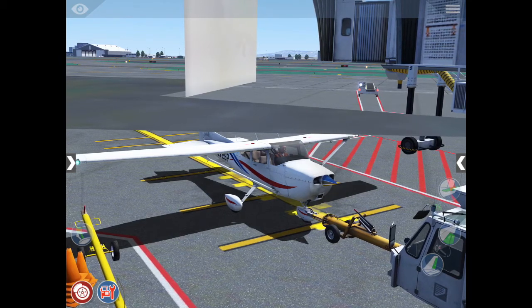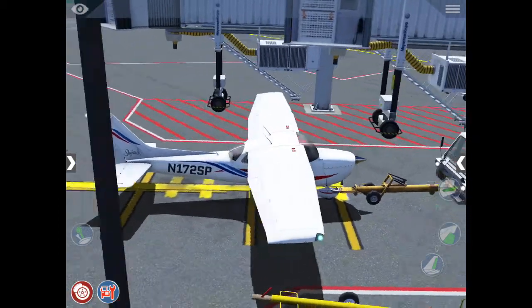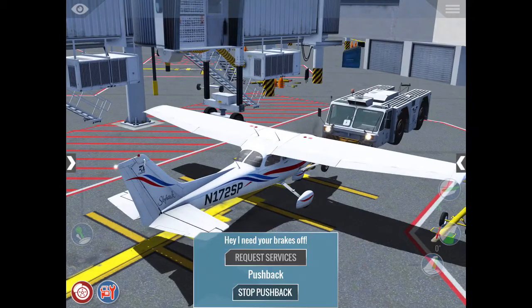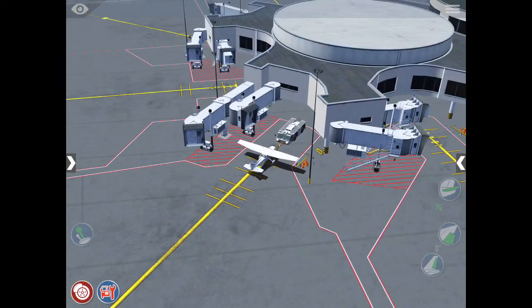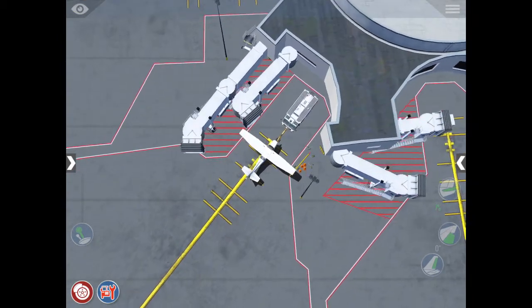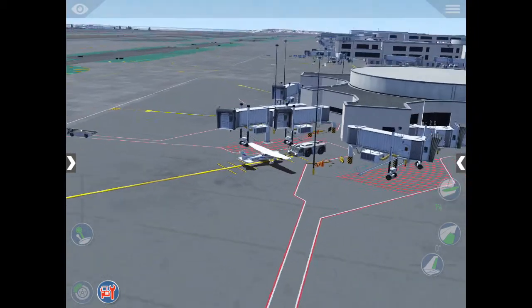Usually pushbacks only happen to jetliners, not a Cessna. In real life a Cessna would not get this type of pushback. The pushback car wasn't moving because my brakes were on — let's take our brakes off. Getting an overhead view: it just pushes the Cessna back like it's no big deal.